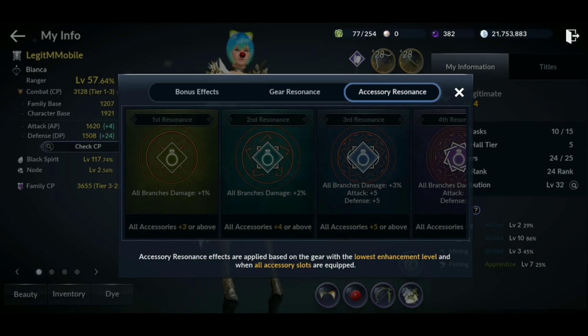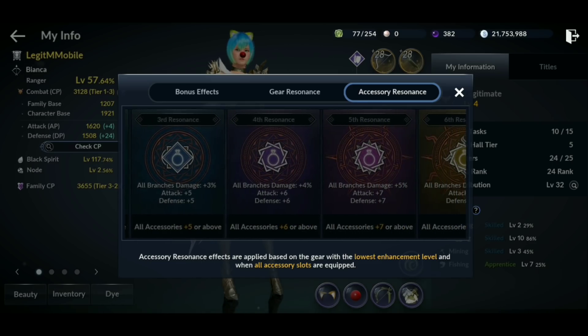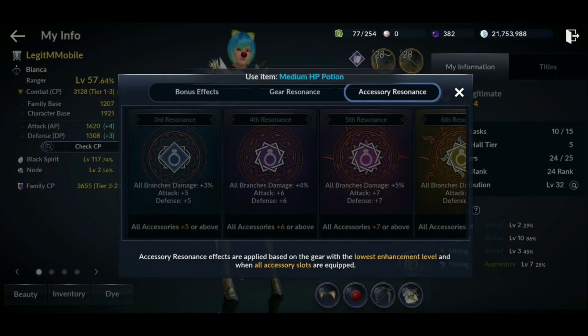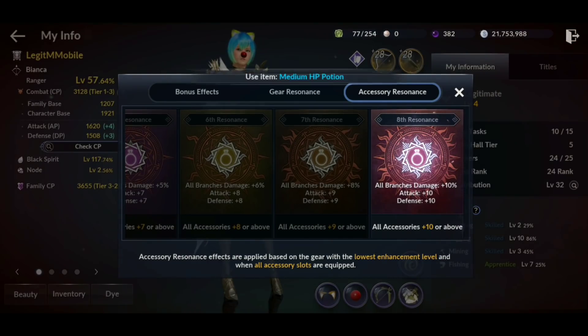The next is accessory resonance. When you get all your accessories leveled up, it's the same concept — plus 3, plus 4, plus 5 — but instead of only combat power, it focuses on branch damage bonuses, giving plus 1, plus 2, plus 4. At accessory resonance plus 5 it does add 10 combat power, and when you get to plus 10 on accessory resonance you get plus 10 branch damage and plus 20 combat power total.